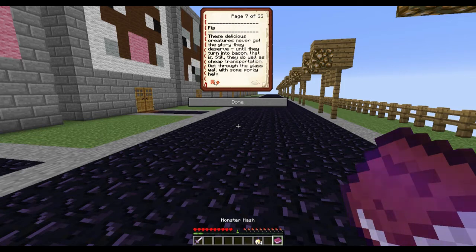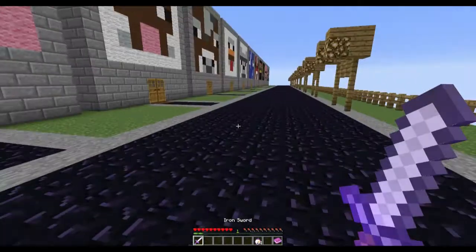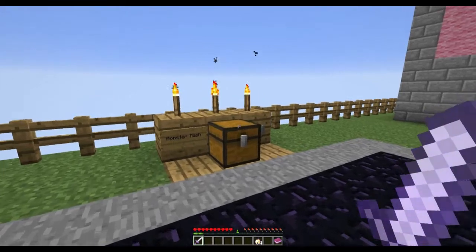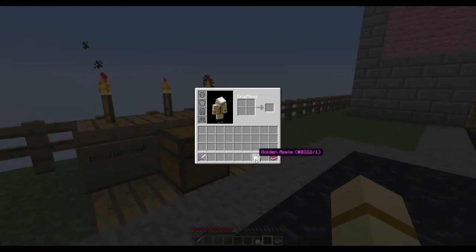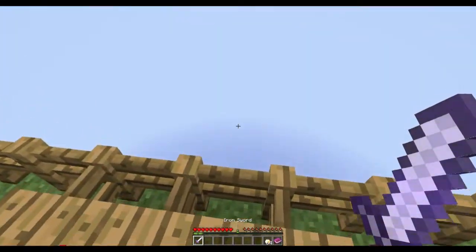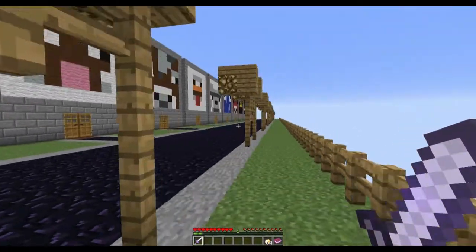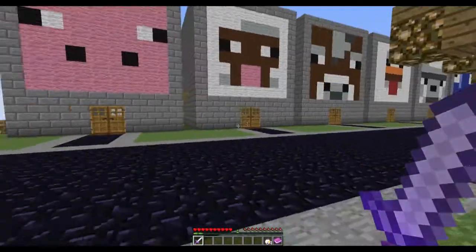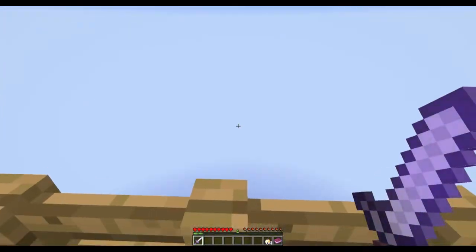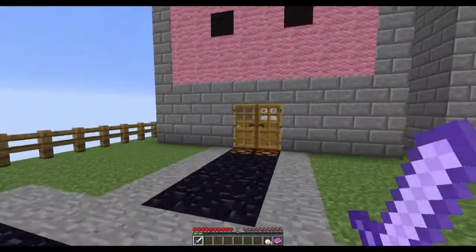I started in creative mode, so the map makers may want to fix that. I put myself in survival, which I think is correct because of the golden apples, but I'm not 100% sure. Another thing that I do like about this map is it just looks like a very clean build - you don't see a flat land off in the distance. These look pretty cool. Let's check it out.